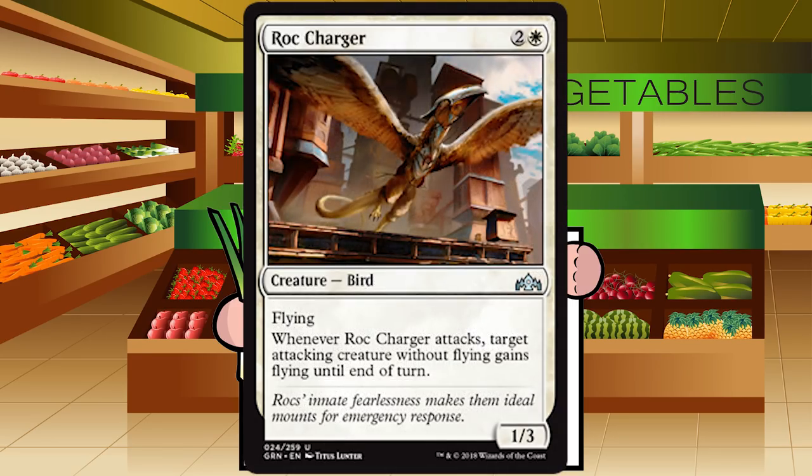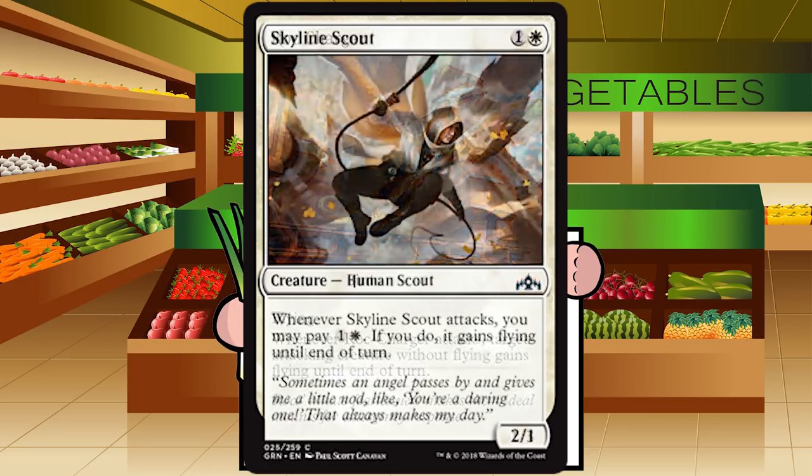Rock Charger is two and a white for a creature, Bird with flying at uncommon. Whenever Rock Charger attacks, target attacking creature without flying gains flying until end of turn. It's a 1/3 — essentially Pegasus Courser with a new name and a minor update: it can't target a creature that already has flying, whereas Pegasus Courser can. That will almost never matter. This has been increased to uncommon rarity. It's a solid, well-known card. Grade: B minus — not quite a first pick but super solid.